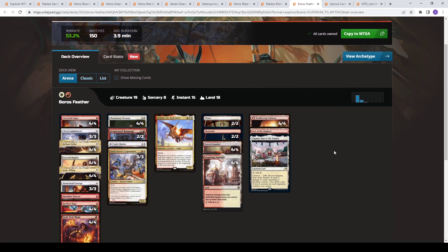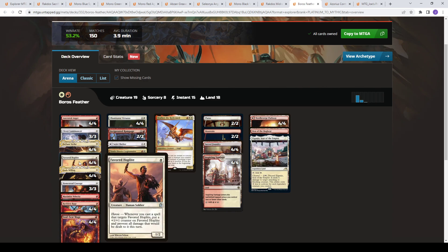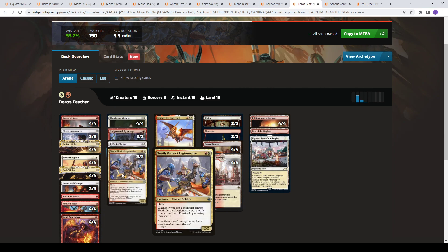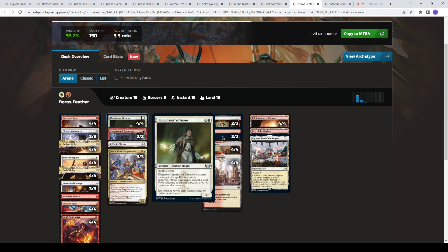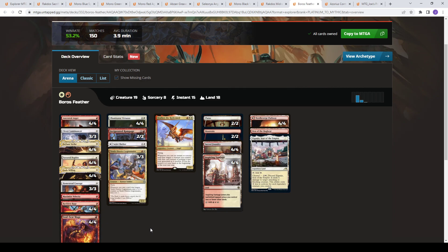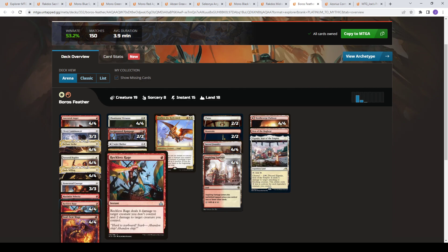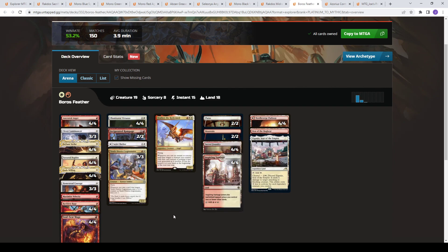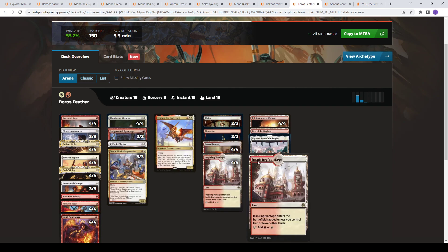Then we go to Boros Feather, Boros Prowess. With this deck, we got the addition of Favored Hoplite — a one-mana creature that gets a +1/+1 counter whenever you target it and prevents all combat damage dealt to it. You're playing this with Clever Lumimancer, Soul-Scar Mage, Tenth District Legionnaire, and Illuminator Virtuoso in a Feather shell that gives you recurrent spells. You're playing stuff like Reckless Rage as one-mana removal, various pump effects with trample, and just making a big creature that overruns your opponent.